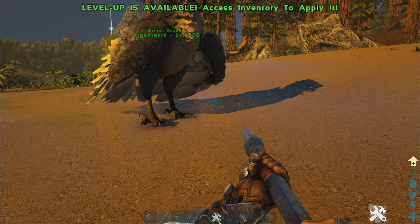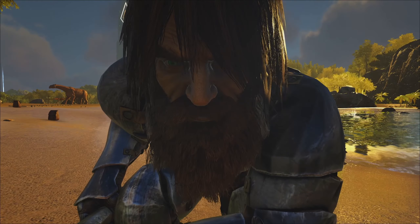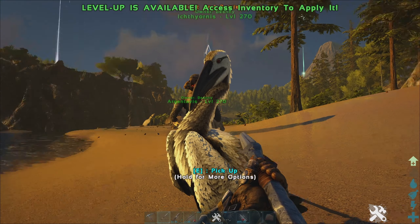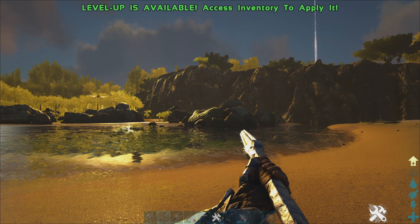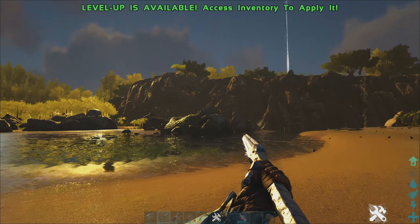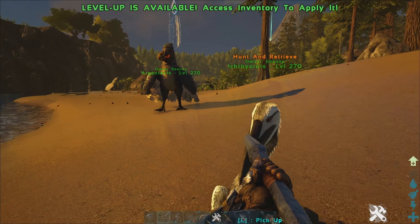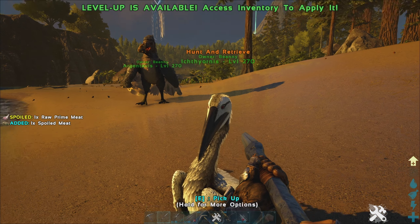The probably easier and preferred method is with the Ichthyornis, which I showed in the last episode — make sure you go check that out. With hunt and retrieve it can bring the fish to you, so you don't have to go kill the fish and then find the otter again. Trust me, otters are hard to find when they're swimming around a huge lake. They are so fast — you go to get a fish, turn around, and they swim faster than you, so it's super difficult.